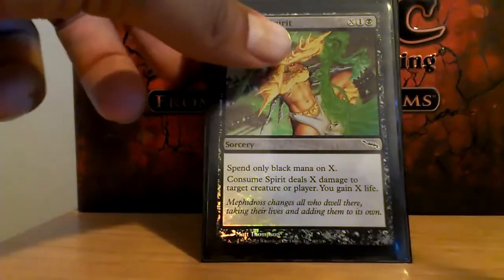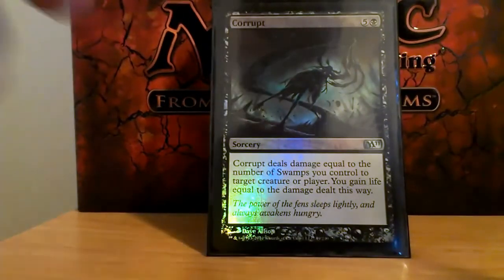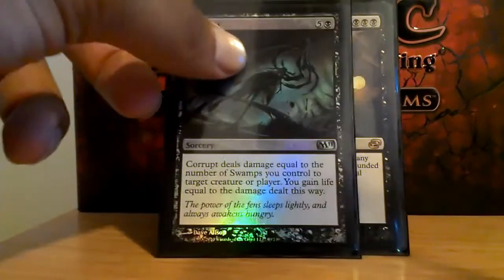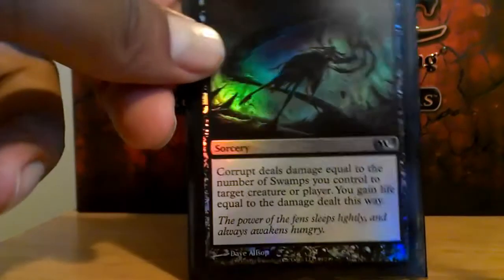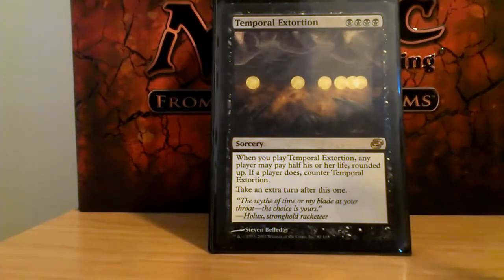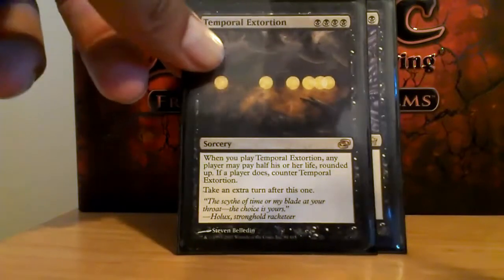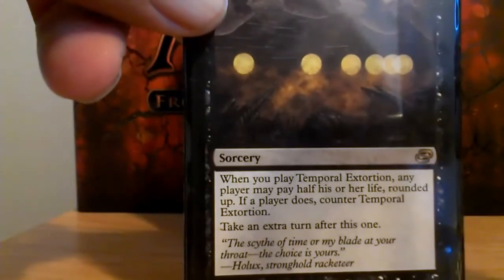Consume Spirit — same thing as Drain Life, just better. Corrupt does X damage to a creature or player and I gain that much life. X, of course, is the number of swamps I control. Temporal Extortion is just someone losing a lot of life early game, or I'm taking an extra turn — or they're losing a little bit of life late game, or I'm taking an extra turn.